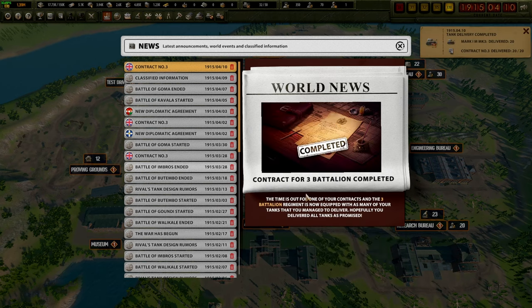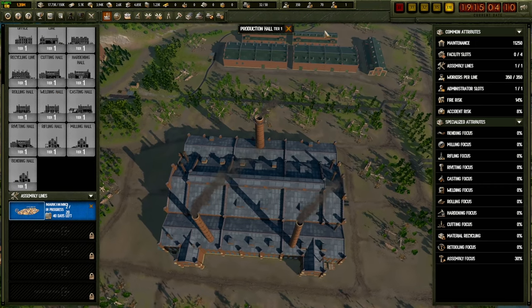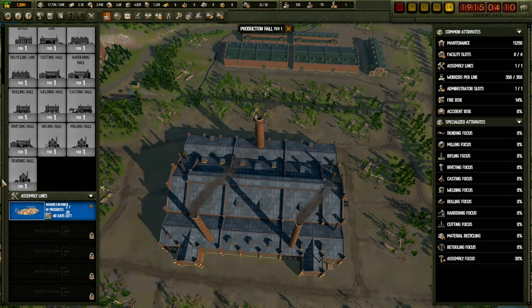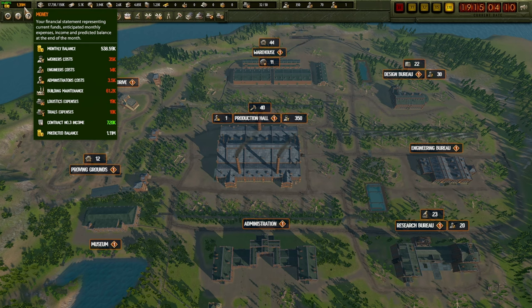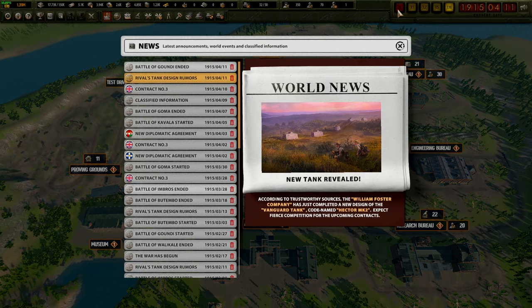Contract for the third battalion has been completed! The British are happy - that's given us a nice juicy wedge in the bank account. I really do need more contracts. What I want to do is purchase additional buildings to speed up research and production and make it cheaper to build things. Spending money on things does save more money in the long run, but you need the backup cash flow first.